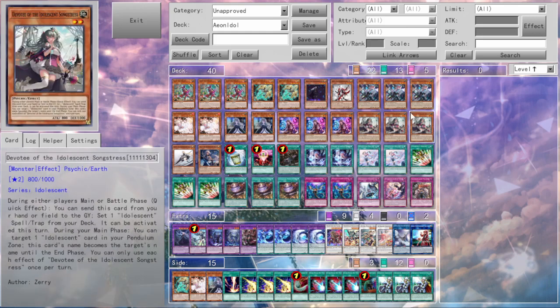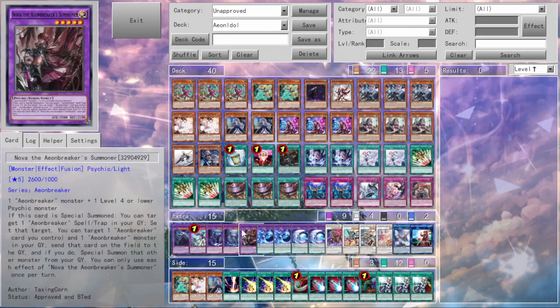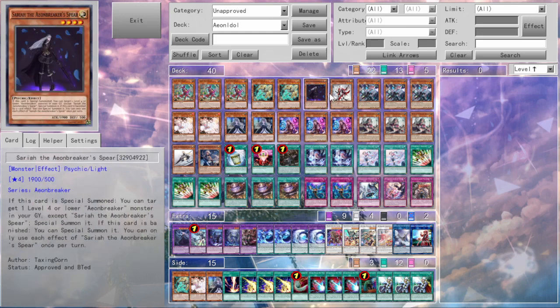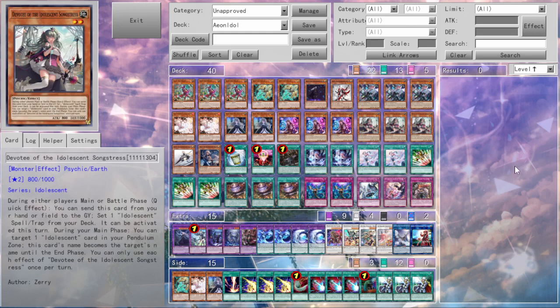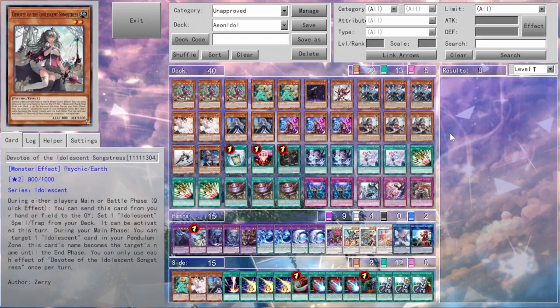Basically the Idolescent part is based on putting up the scales and doing some wacky stuff with those scales — protected and actually swarming rather well. And then there's Aeonbreaker, which has a few cards in here, some of them on our custom spam list actually, and they are just a potent psychic fusion engine. Basically I just took two psychic decks and put them together, which in this server we're on, putting any psychic deck with Aeonbreaker is actually pretty strong.